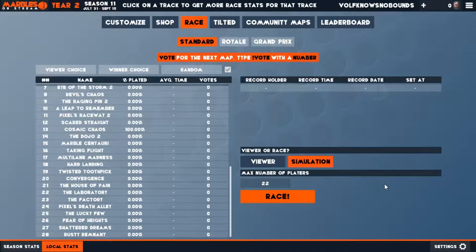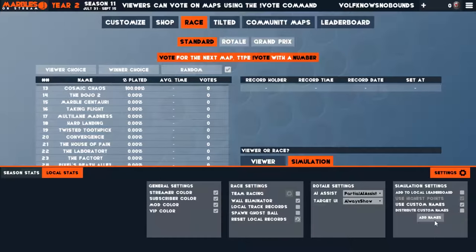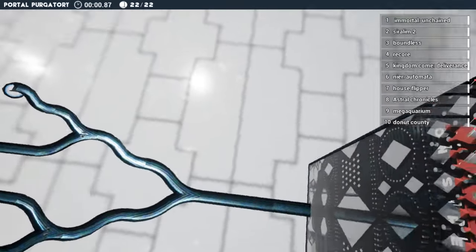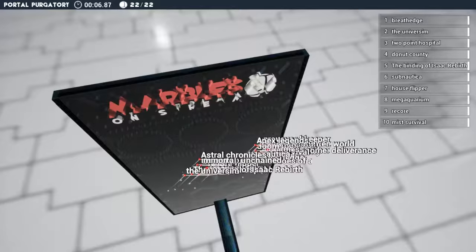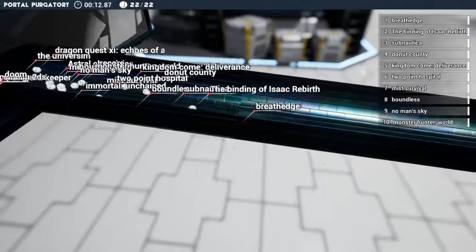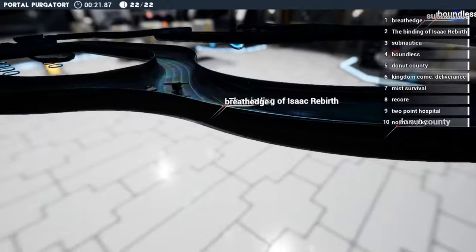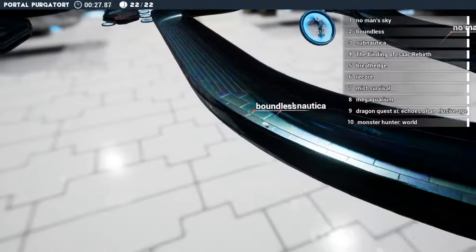There are 22 games currently that people have suggested, most of them are from chat. As you can see, all these games are our selection of randomness. You too can also add on to this list, and after this point I'll be giving shoutouts to the person who chose the game. With that said, it's time to get into it - we have 22 games, who will be the victor? Let's get started... and they're off! Breach edges here in the front - dude this is like the most fun way to actually do this.